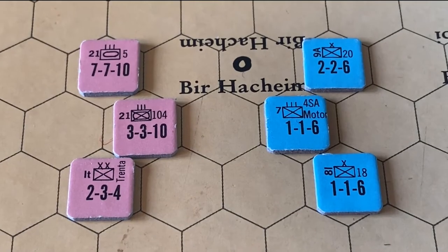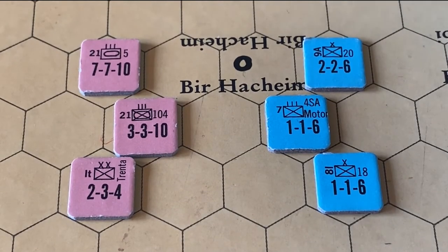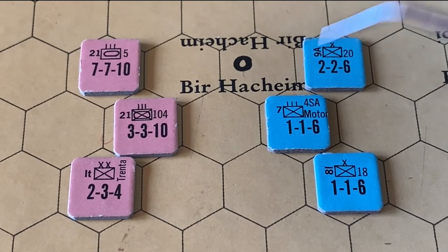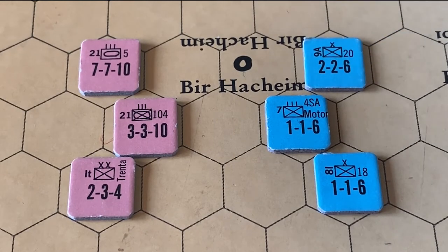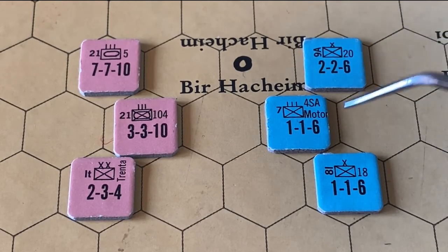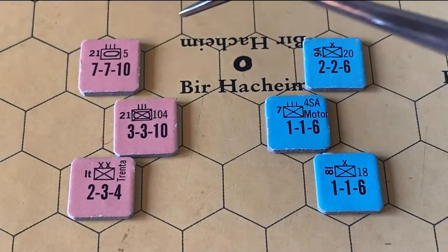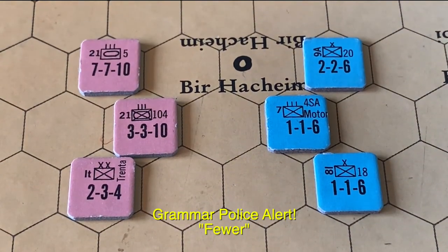Let's take a look at the units in the game — it's relatively straightforward. Each combat unit has three factors: the left number is the attack value, the central number is defense, and the right number is base movement. This British infantry has an attack value of two, a defense of two, and movement of six. One thing you'll notice is that the Allies have a lot more units; however, the German forces have fewer units but their combat factors are considerably stronger.